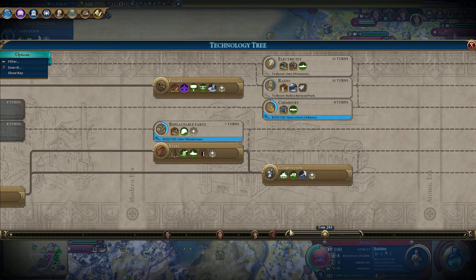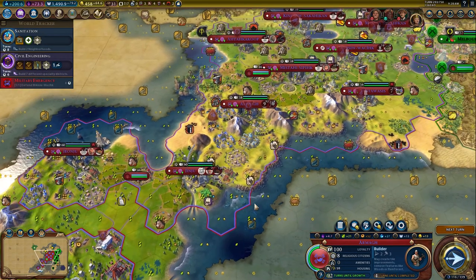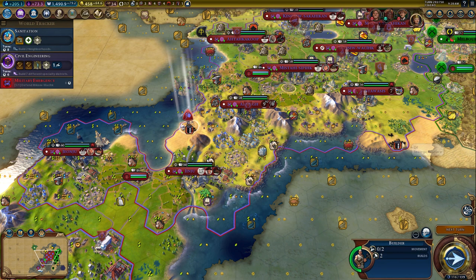Let's go ahead then and go up to rocketry. Where'd that builder go? I need him back. Let's grab that, and then I want you to grab the other oil.